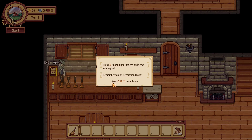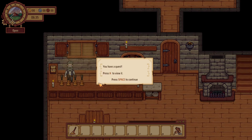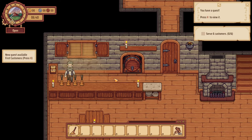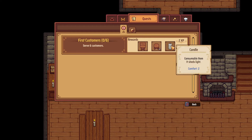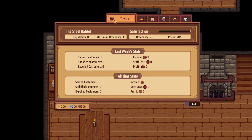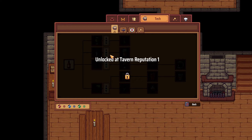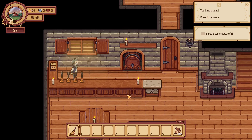Press O to open the tavern and serve some gruel. You have a quest — press H to view it. First quest: serve six customers and I get a table, stool, and some candles. We do have various other things as well, but it looks like they're locked. We need tavern reputation — that's the whole brewing area, stats and skills. It's all locked away at the moment, but that's fine. We've just got to serve six customers.